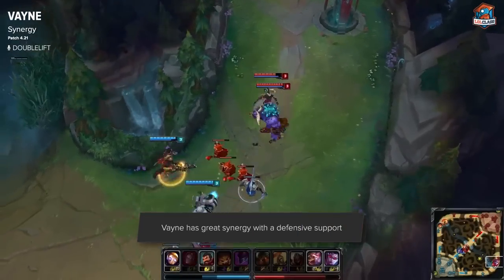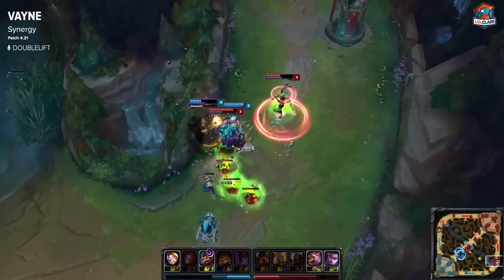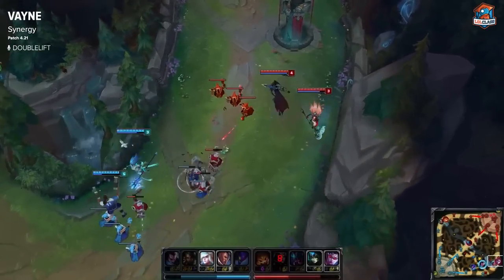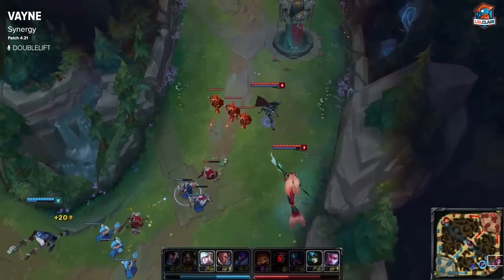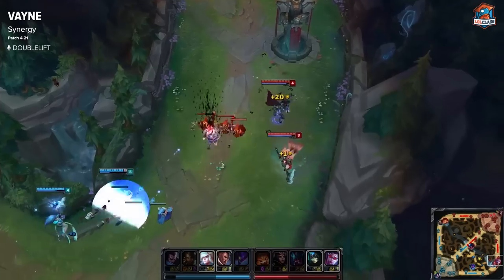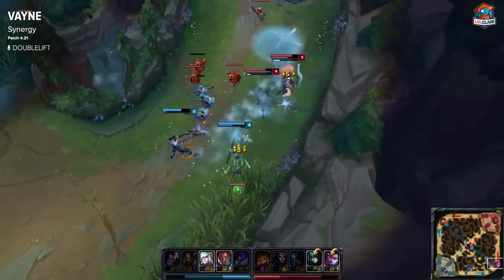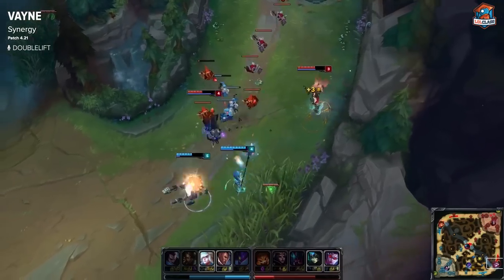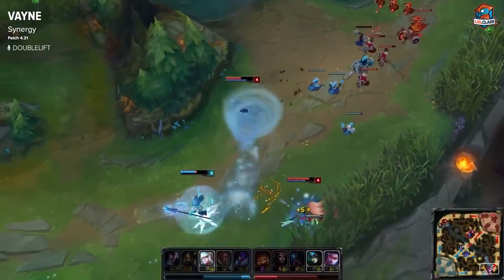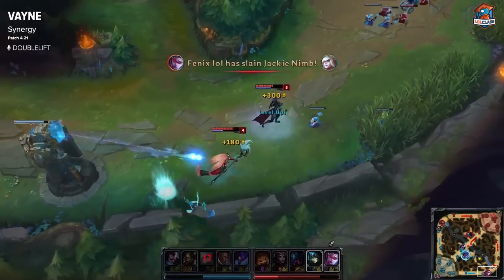The best supports with Vayne are generally ones that can just protect her and don't look to engage, so you don't want a Leona or a Braum. You want a Janna, a Nami, a Soraka — something that will allow you to survive laning phase and play passively, working off the enemy trying to shut you down and playing overly aggressive. Janna can tornado them, Nami can bubble them and put them in a bad spot. You want a defensive support rather than an offensive one. Vayne synergizes with supports that can buff her up, as opposed to supports that operate well alone, like Annie or Braum.